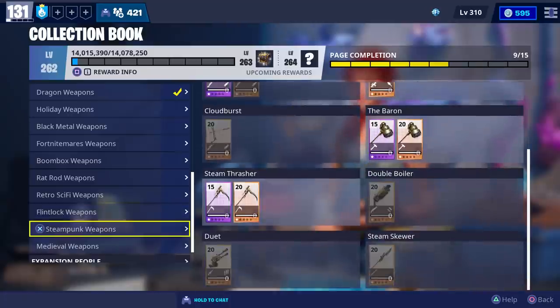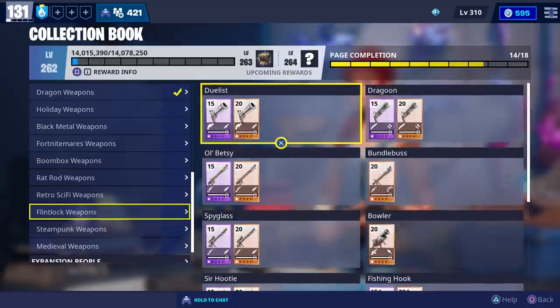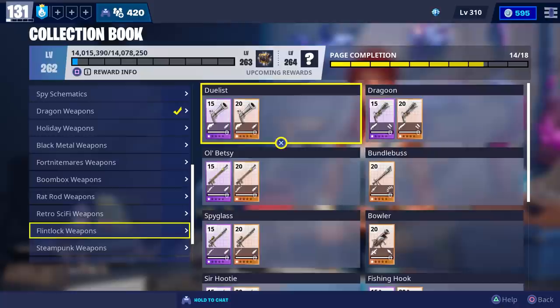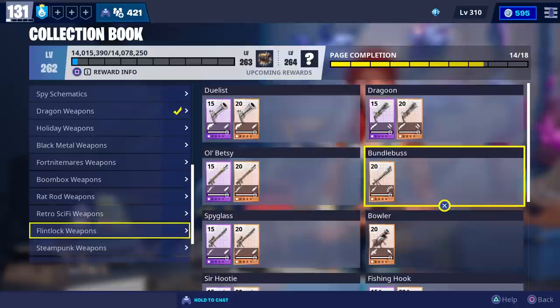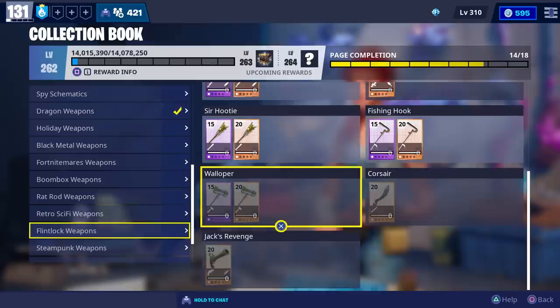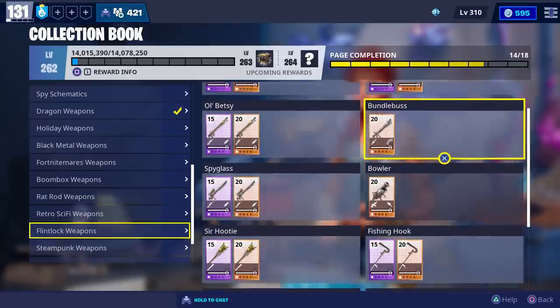I'm not sure why they showed a picture of the steampunk weapons, but just wanted to clarify that you're going to get flintlock weapons from the pirate llamas. When it comes to flintlock weapons, the Bundlebust is probably the best overall and Jack's Revenge is like the best pistol when it comes to damage per shot.